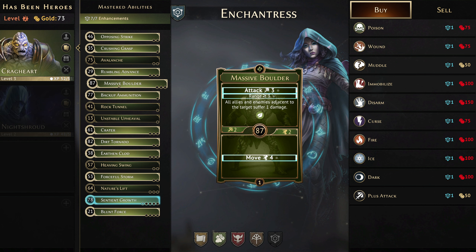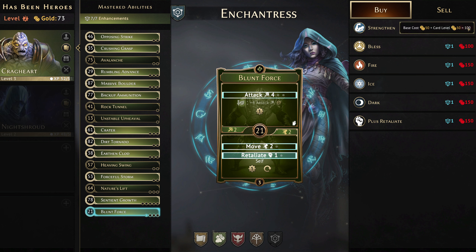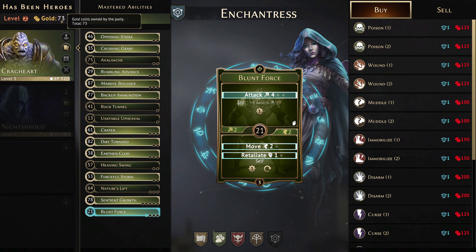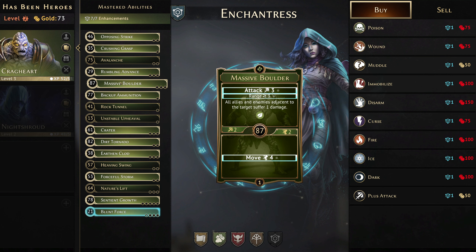The other level three card was Blunt Force — that's one we definitely want to boost up as well. At a minimum we're going to need 100 gold to do anything worthwhile with it. So I think it's probably worth holding off until we've got 75 gold and then considering whether Crater or Massive Boulder is going to be more useful for sticking a wound on.